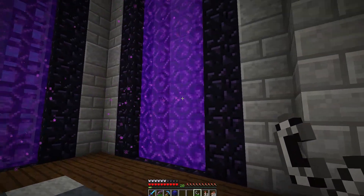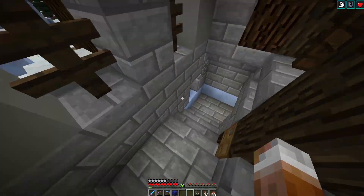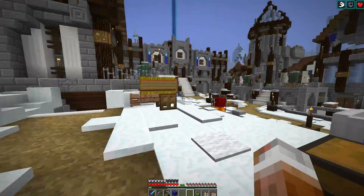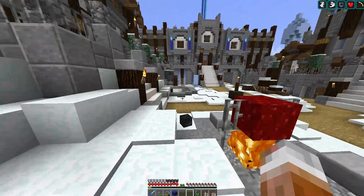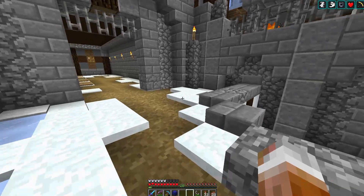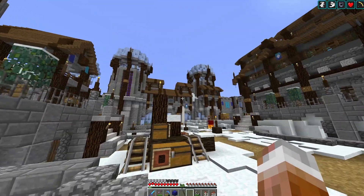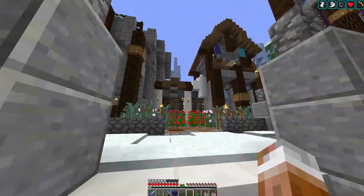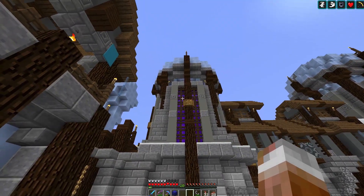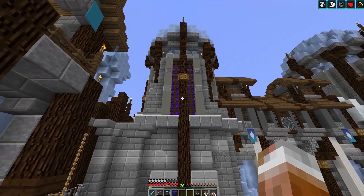We've got portals in front of each one of these windows. Let's take a quick look outside and show you how that looks. This way, we've got a direct line in the nether to get all the way back out here, rather than having to go from the bunny ranch off that way. You can kind of sort of see it from here — it looks like the whole window over there is purple now, which is pretty cool. It adds another color into the build here.